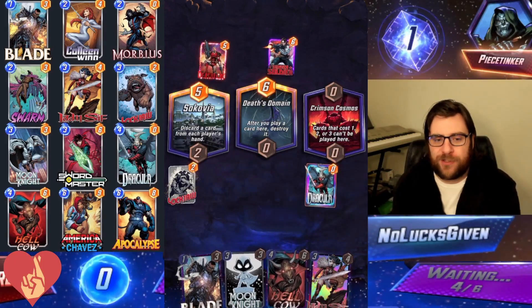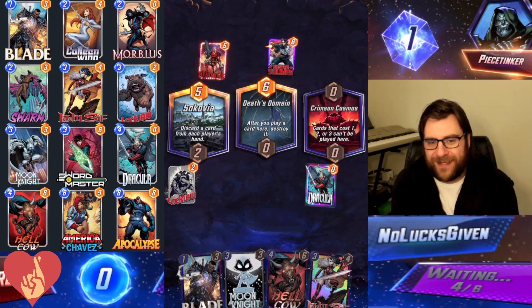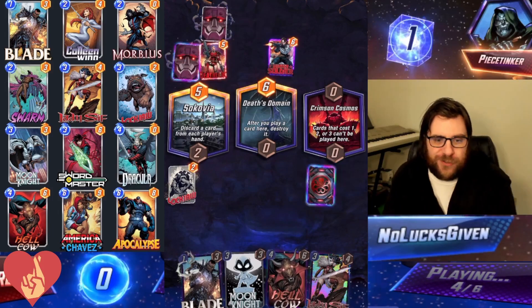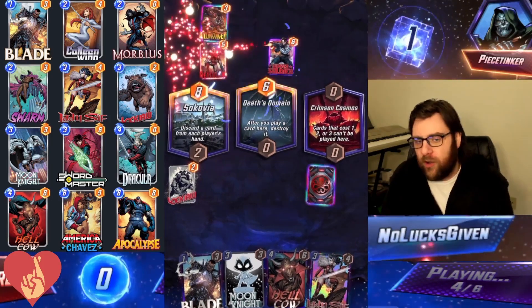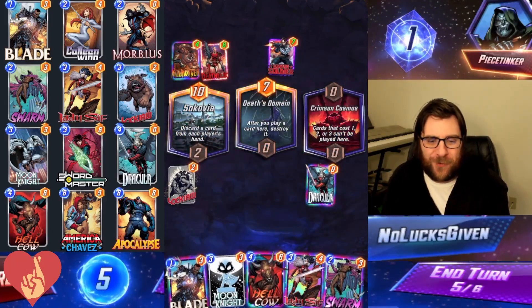I'm going to throw Lockjaw into Sokovia and then Dracula into the Crimson Cosmos, basically just going to hope that Dracula can take the Cosmos by himself and Lockjaw can give me some other big cards to help win in Sokovia. We're not going to be flipping over a Chavez or drawing a Chavez, but that thinning can still help us find the cards in the deck that really matter.